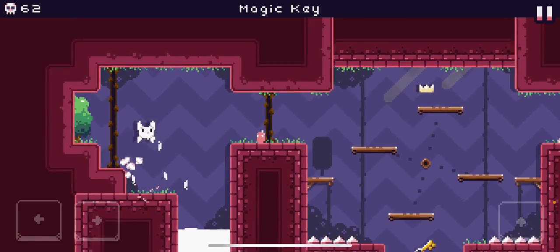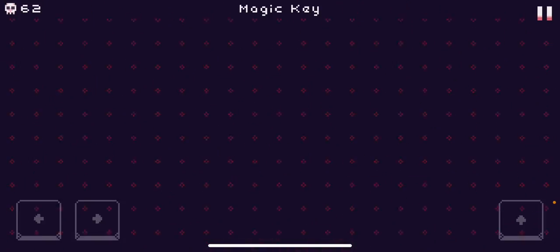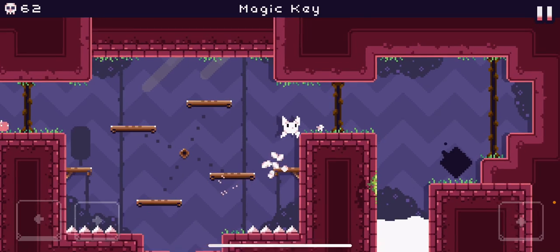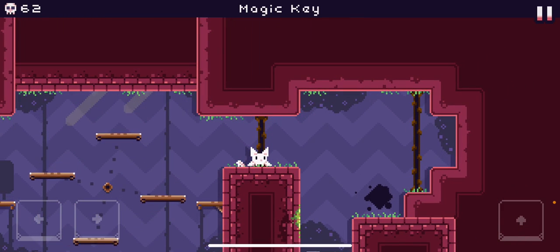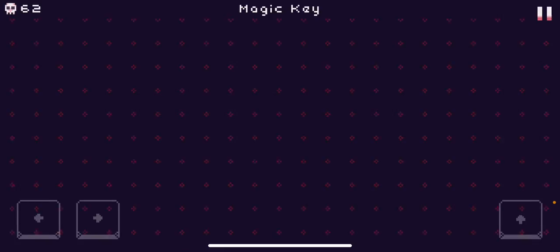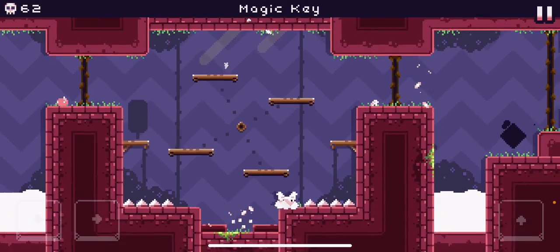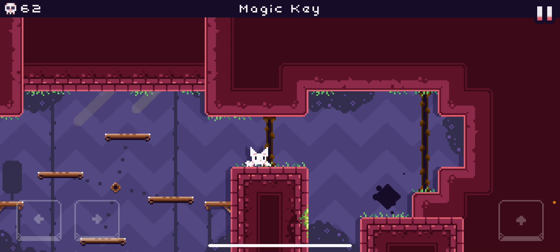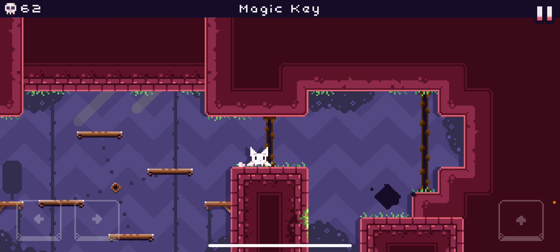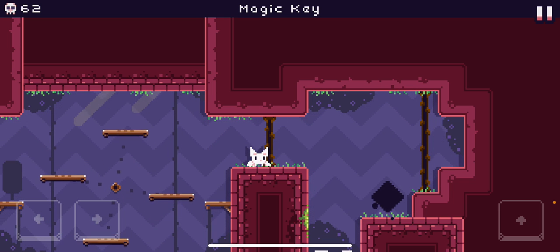Then you can drop down, grab the key. What I was trying to do there was do what we call fast arm. It's both in any percent and all crowns, but it's way harder in all crowns than in any percent. It's possible to do in all crowns, but if you can't get it and you're just way too slow, you can do the backup strat right there. Going for fast arm here is a little more viable, but not too much. It's kind of like the pixel jump in any percent.